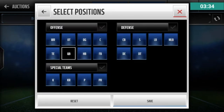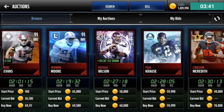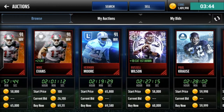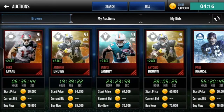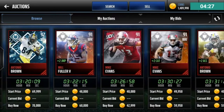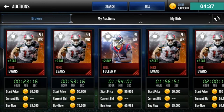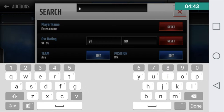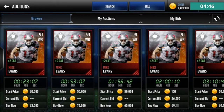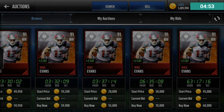Now let's work on wide receivers. I don't really want to spend on just one good wide receiver. I'm thinking a speed receiver, a possession receiver, and a combo of both. For my options in this price range, I'll go with MVP Mike Evans — he's better than the Team of the Year Mike Evans. He looks like he's going for $55,000. Okay, $55,000 for Mike Evans — that's a good pickup.